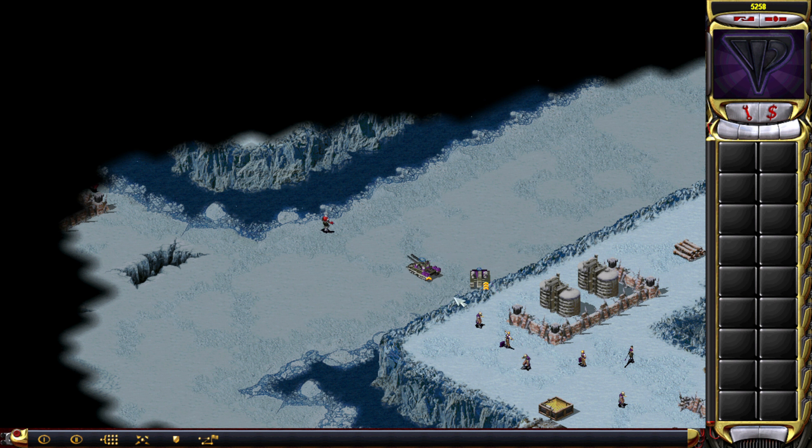The tesla tank has great range now and also has the branching shot, which is very nice. But the apocalypse tank is taking way too much damage. This works better — yeah, there we go. That's the solution. You just stay here. That should do it. That range.